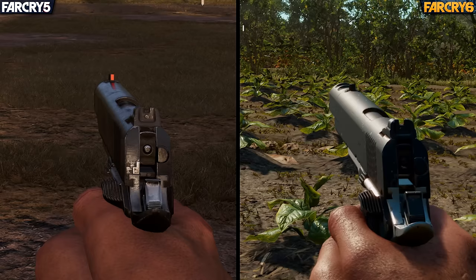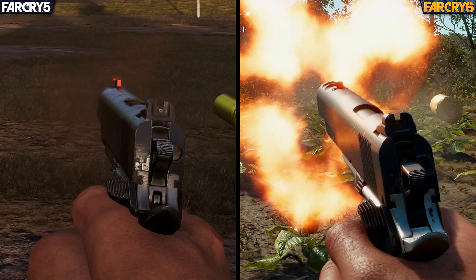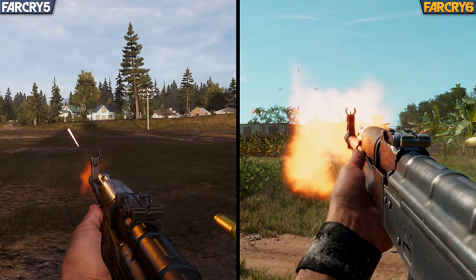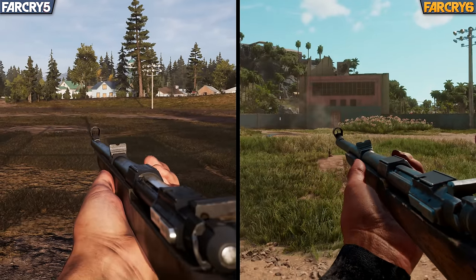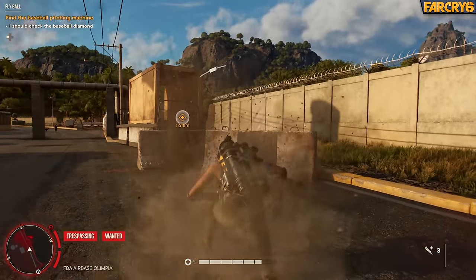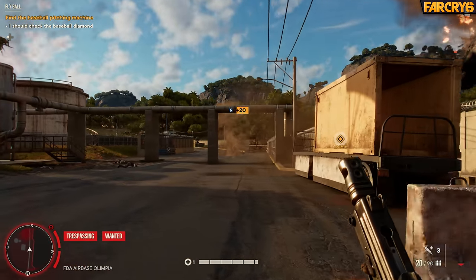There's also the muzzle flash effect that this series has regularly gone back and forth on. In Far Cry 6, the muzzle flash is back to being bright and vibrant, ditching authenticity for the sake of delivering something more Hollywood-esque. Personally, I feel this is the right call, as Far Cry has always walked the fine line between deep immersion and over-the-top action movie insanity, and the effects go nicely with the improved lighting and shader designs.